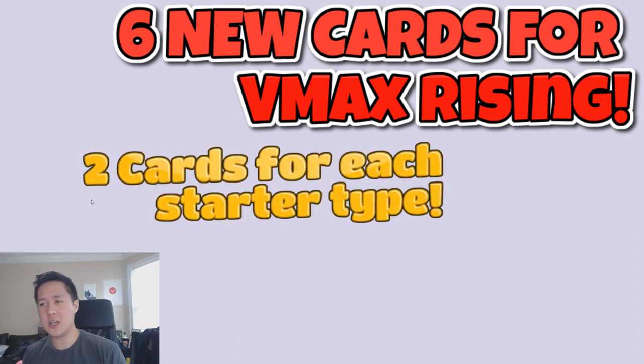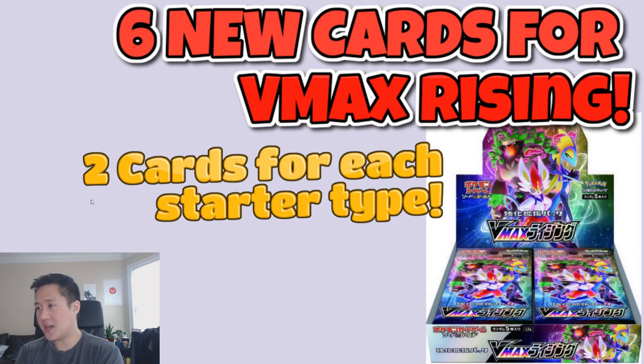We do have two new cards for each of the starter types: Grass, Fire, and Water. It seems like this set, at least the way they're doing reveals and box arts and pack arts, is very catered around the starters and their stage twos. The box art looks amazing — it's just the stage twos. And I kind of like how they did this where the base set revolved around Zamazenta and Zacian, whereas now they're catering towards the starter types.